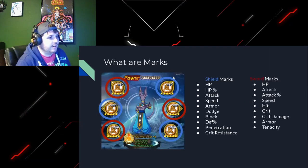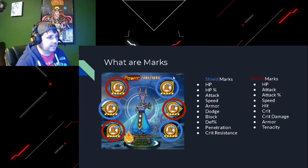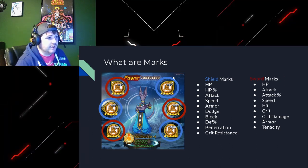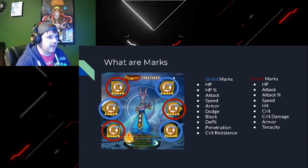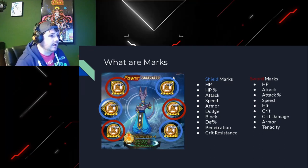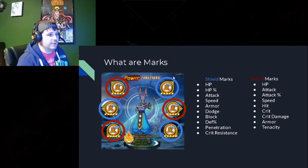First thing we've got to understand: there are actually two types of marks that you'll get on every set, and they're always in the same spots. I broke them down into shield and sword marks. Shield marks primarily focus on defensive stats - they're always going to be middle-left, top-right, and bottom-right. Your sword marks are primarily your attack stats - upper-left, bottom-left, and middle-right. You'll see that it kind of breaks down that way.